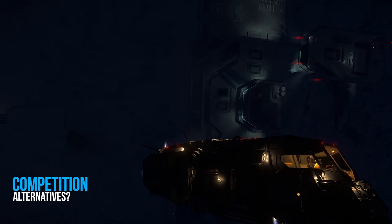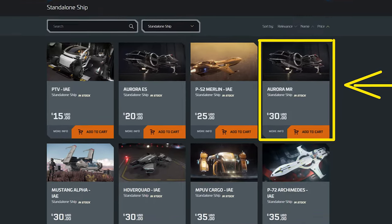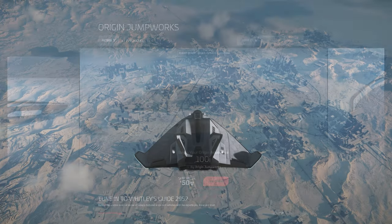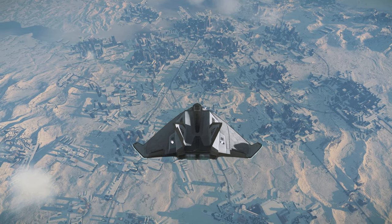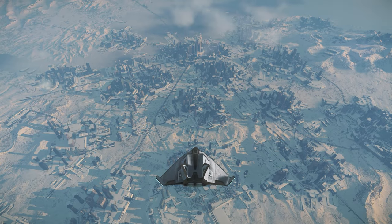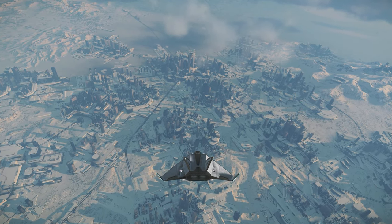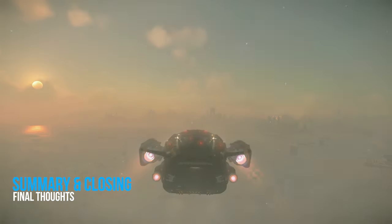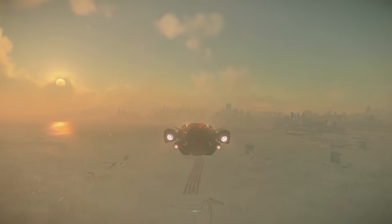Sticking with direct competition, the Cutter is firmly in the entry-level starter ship category, and we want to look at ships like the Aurora, the Mustang, and the 100 series as its most direct competition. It's tempting to highlight the benefits of a tier-two starter like the Avenger Titan, which is head and shoulders better in a few categories for a small increase in pledge cost. However, for the Cutter's size and cost, it's a great introduction to the Star Citizen universe, and it definitely fits well into this particular category.